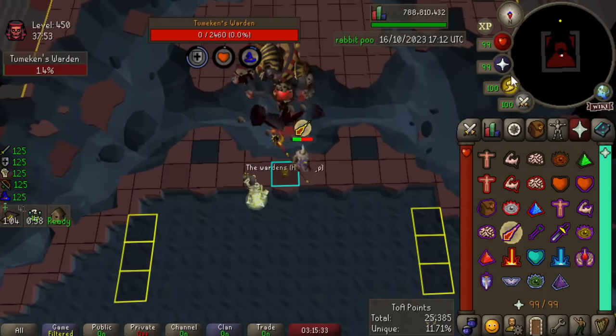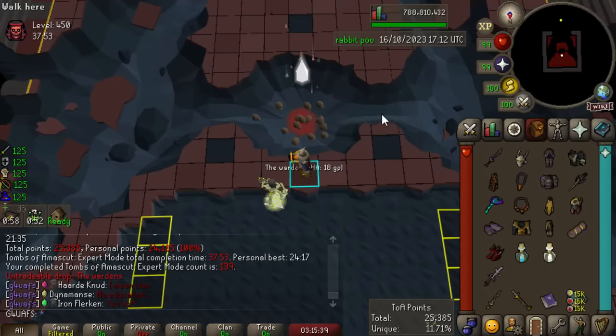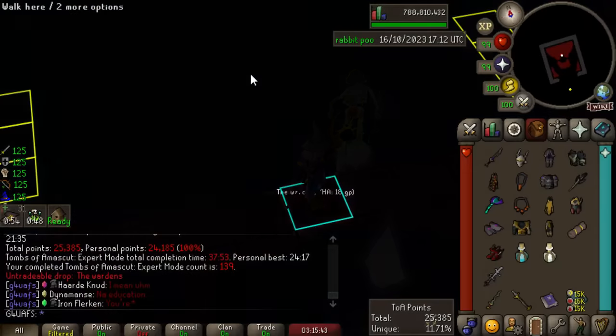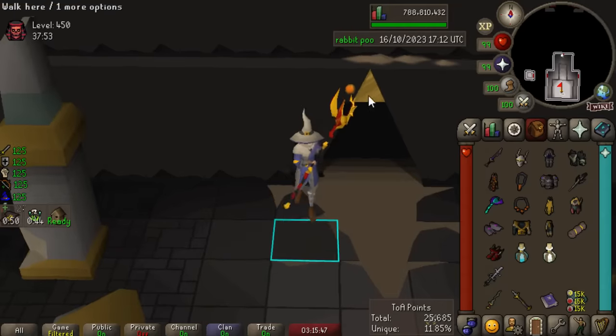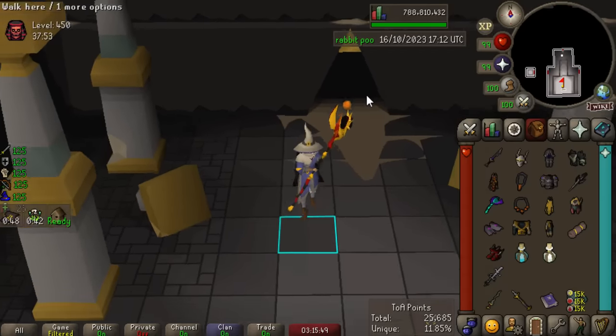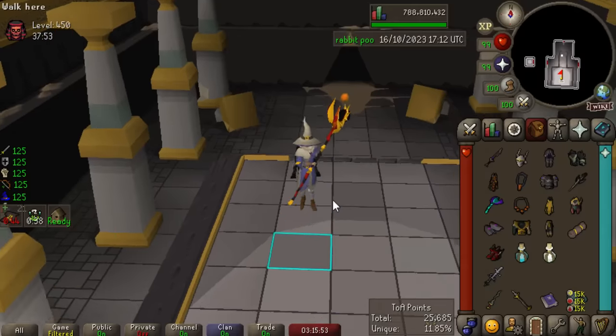Yes! Let's go! We actually did it — 450! I can't believe that worked. My supplies were so bad. My Baba and Kephri were actually the worst I've ever done in my entire life. We are guaranteed a kit — I don't think I got any of the bosses up to four so it's just going to be a Warden's kit. Do we also get a purple? It's almost a 12% chance — that's really, really good.